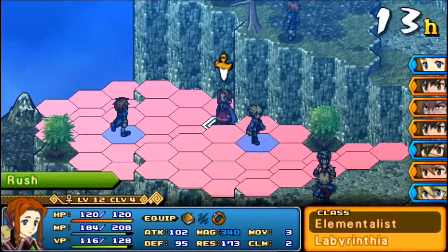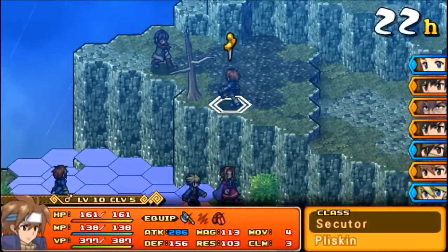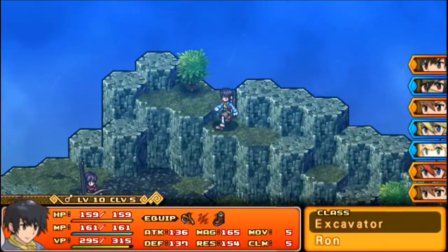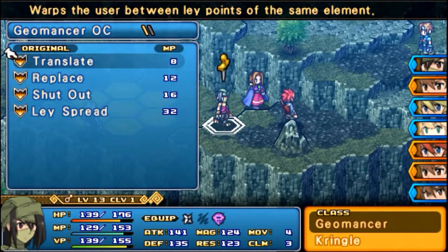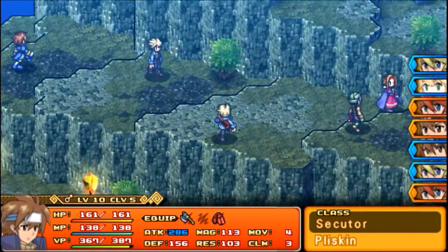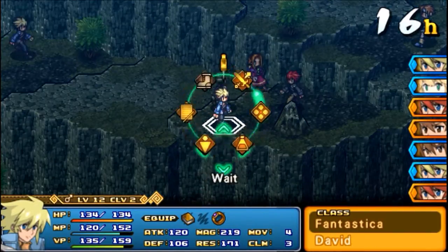Now that I've done that, I can go ahead and kill some more little bastards. I'm going to warp a little bit further in — way on in there. Now she can do some real damage now that she's this close. Because I have Clarissa way down there, Rupert's not going to bother her, so that's pretty nice. Let's Shut Out this hex so he can't attack Labyrinthia.